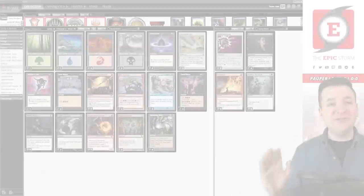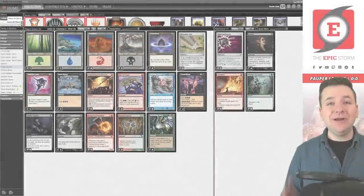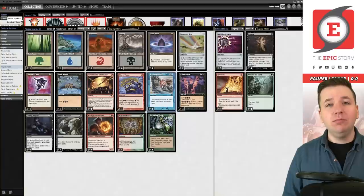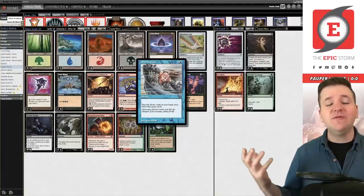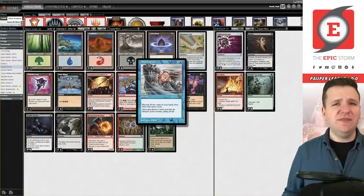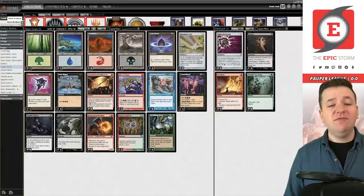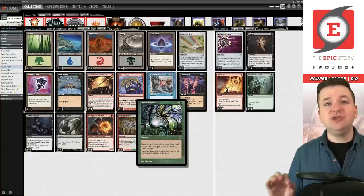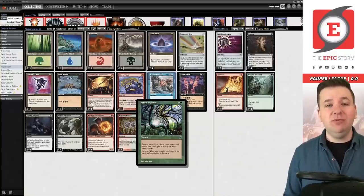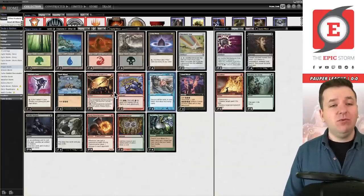Hey there, Storm fans, Bryant Cook here. Today we are combining Talarian Winds with Sprouting Vines. Talarian Winds is one blue and a colorless instant from Urza's Saga - discard all the cards from your hand and draw that many cards. Sprouting Vines from Scourge is two and a green instant: search your library for a basic land, put it to hand, and then storm — copying itself for each spell played this turn.